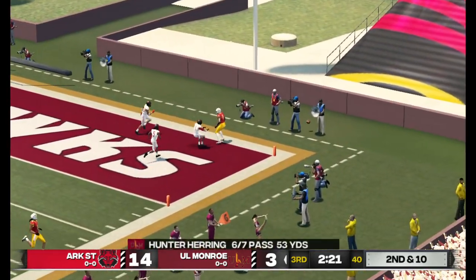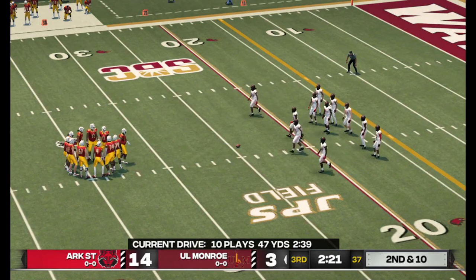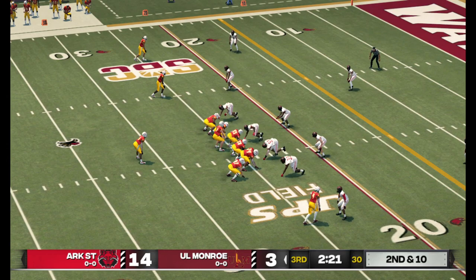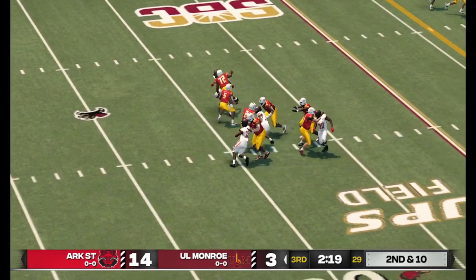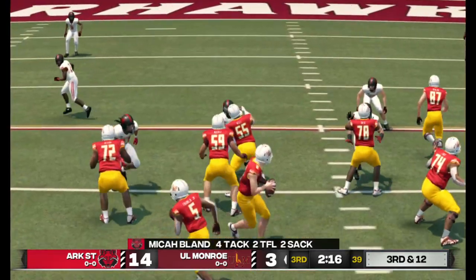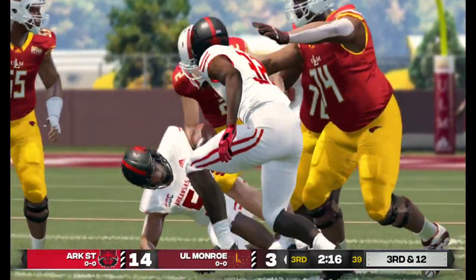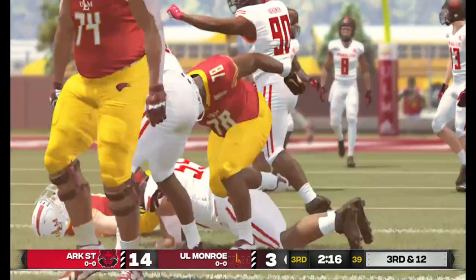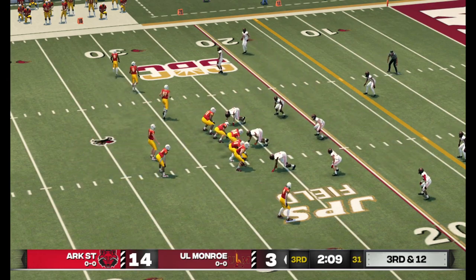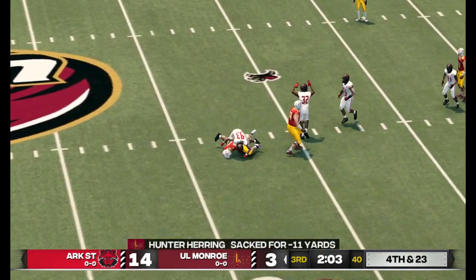This one's going deep to the end zone — even though they didn't sack him, the pressure was still enough to force a bad pass. If you can get in there and disrupt the pocket then the quarterback is going to have a tougher time getting the ball to his playmakers. Second and ten, ball on the 25. He tries to scramble but he's brought down. And he's going to come up with a sack.